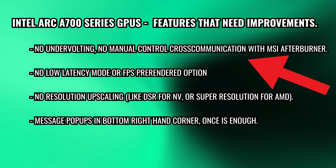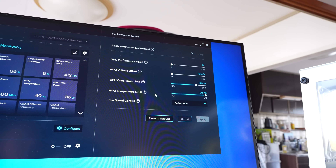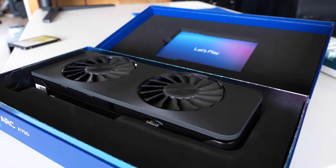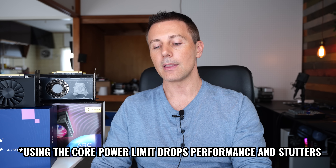Next up are missing features in the driver set. There's no undervolting, and no manual cross-communication with MSI Afterburner, so you can't undervolt, underclock, or overclock your A750 or A770 through that program. Undervolting is extremely useful — it lets your GPU run at lower temperatures and lower power consumption while maintaining pretty much the same FPS if tuned correctly. I'd really like to see that option added.